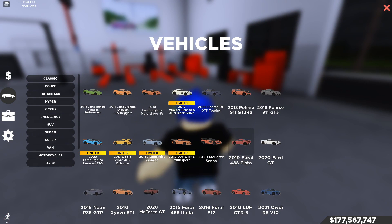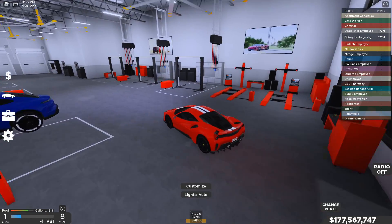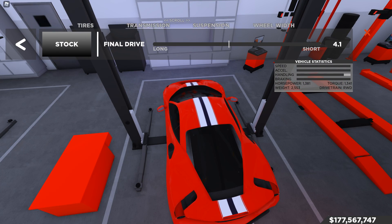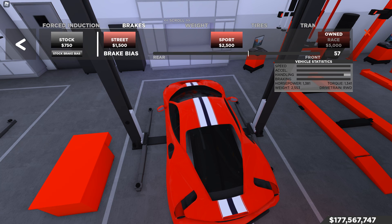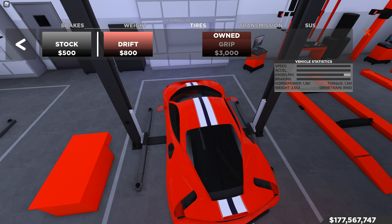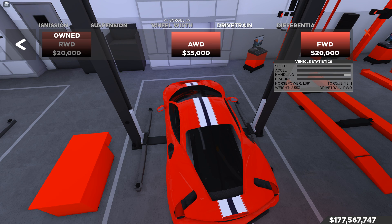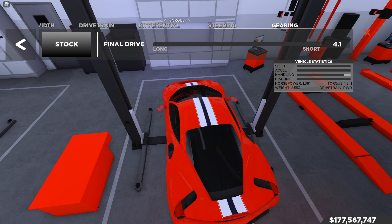We're going to show you guys the upgrades I did to the car. I might change a bit of the gearing since you could probably make it go just a little bit faster. Let's go into the customization. Starting with the engine: Stage 3 engine, Stage 3 turbocharging, race weight reduction, race brakes, race weight, race grip tires, race transmission. No suspension change, no wheel width change, no drivetrain change, no differential change, no steering change.